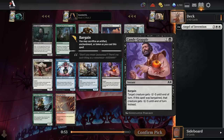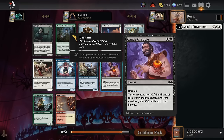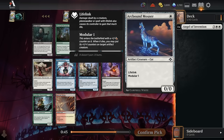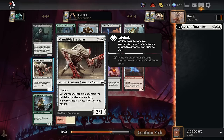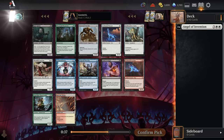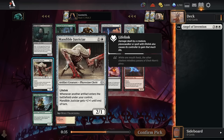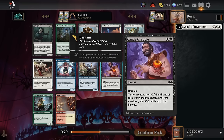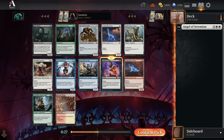For pick number 2, we have very efficient removal in Candy Grapple, so that's a super high pick. If we want to take another white spell to go with the Angel, we've got decent options like the Mouser for a 1-drop that can move all its counters to another artifact creature later, or the Mandible Justiciar, which curves into Angel of Invention really well. But I think this removal is good enough to just take it here — Candy Grapple is excellent.